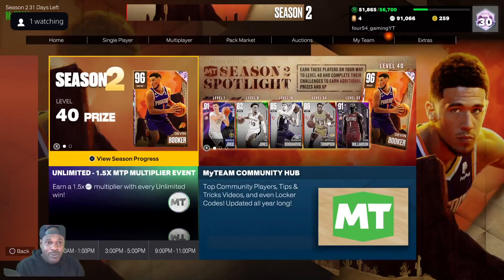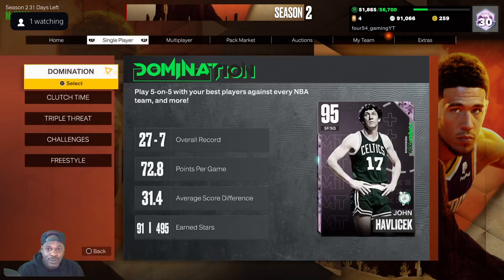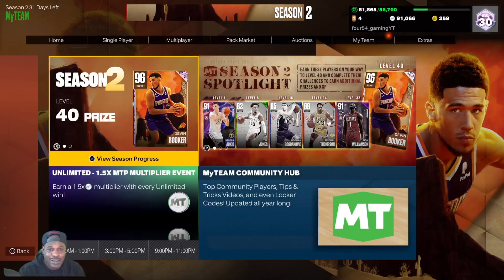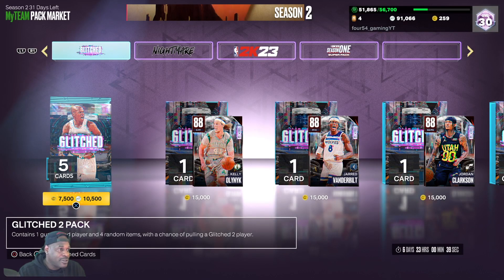We're gonna do a little pack opening real quick, and if we get anything good we're gonna be using them in unlimited, because I just gotta play one game of unlimited to get that current trophy case item. I hope they don't give me something I already have. Let's get started with this pack opening — I don't want to take too much time on that.